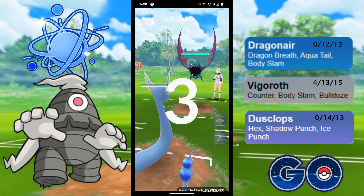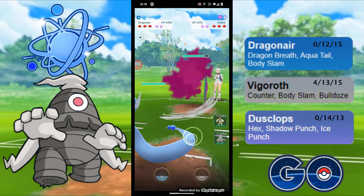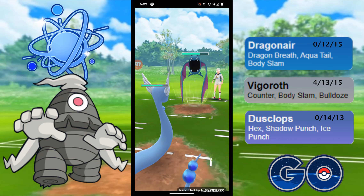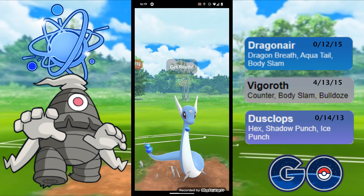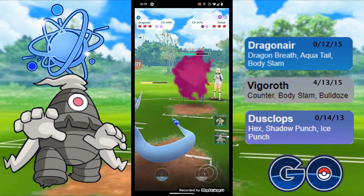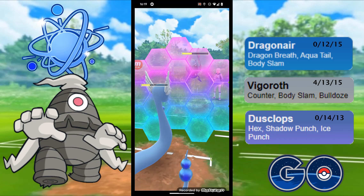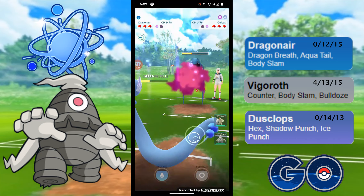So Dragonair into Golbat — this is alright. Obviously this is not a good matchup for my Vigoroth, so if they swap out I will probably do the same. They've not gone far enough to warrant a Shadow Ball, so no shield for this first one because the second one's obviously going to be worse. Going to farm a little bit and then go for the Body Slam. I will be looking to shield up the second one because that's going to do a little bit more damage. And they've shielded so I will do the same. Need to be wary — it only takes five Wing Attacks to get to a Poison Fang.